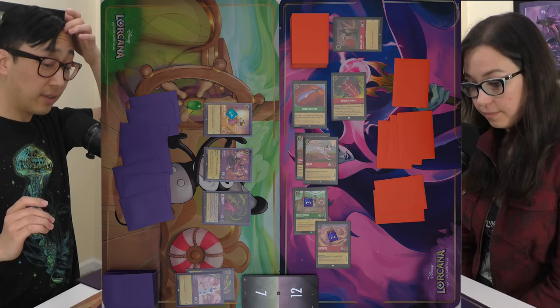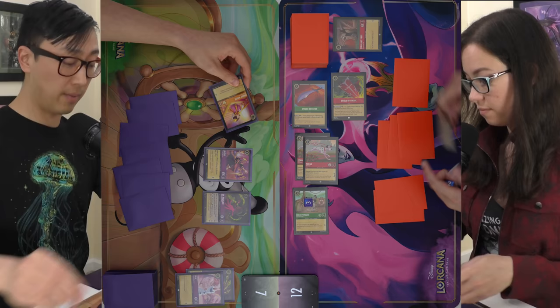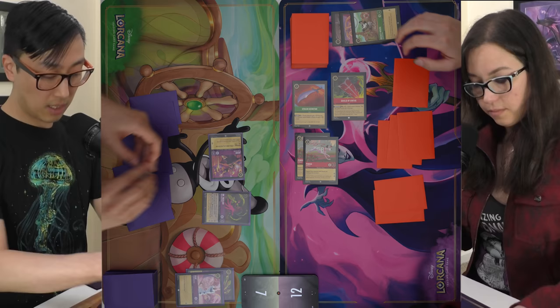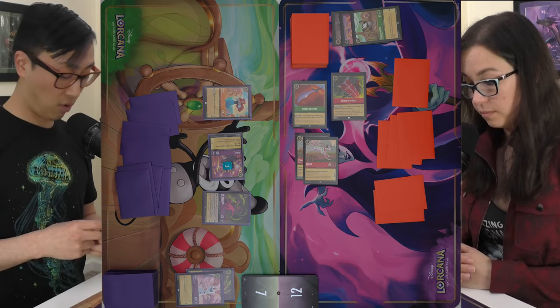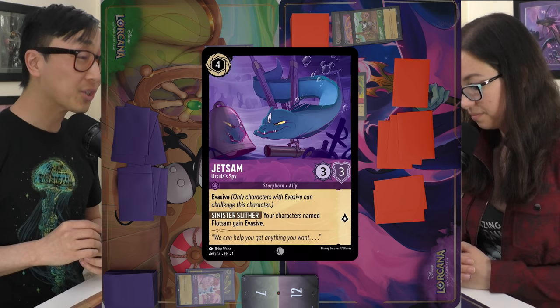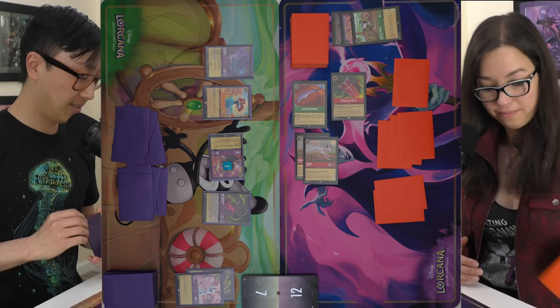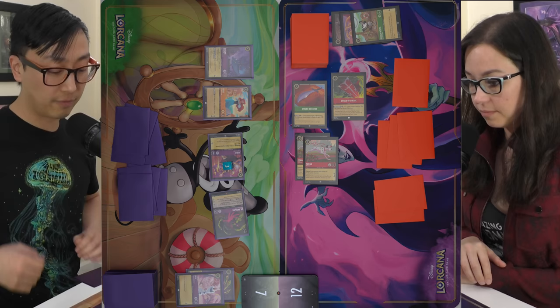I have to take care of some characters. I'll have Minnie challenge Rapunzel for that extra two damage — she goes back to my hand. Then Jafar will challenge Mickey and he'll take three damage. I'll ink Minnie back and play Ariel once more, then pay four for Jetsam, Ursula's Spy — this has Evasive, so I can use it to challenge your Pongos. If I get Flotsam and Jetsam together they give each other abilities. I'll send Dr. Facilier on a quest to bring me to 10 and pass.